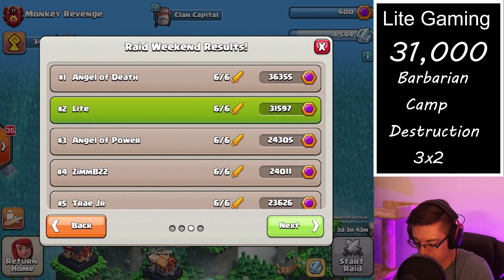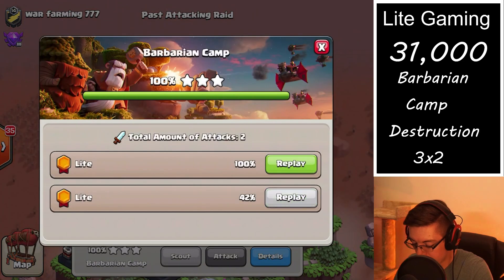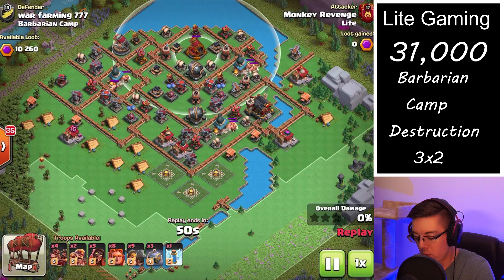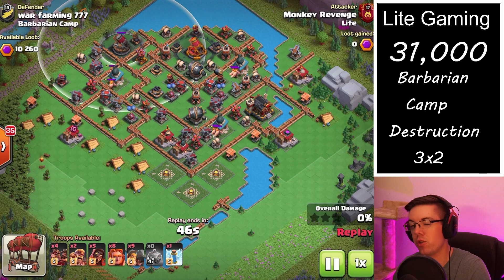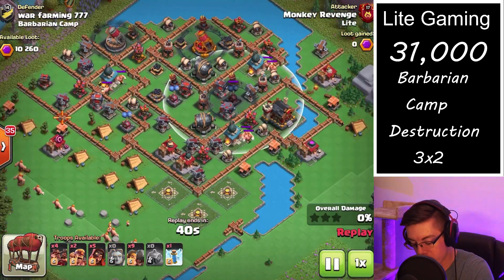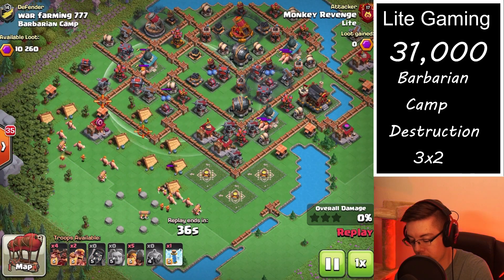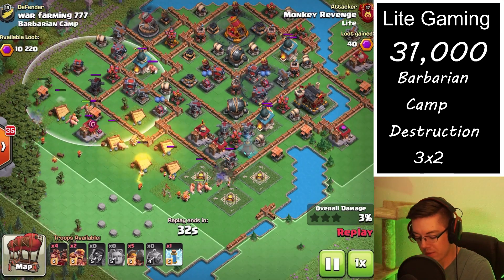Let's jump into the next one. Our goal on the first attack is to take out, or at least do half damage to, the rocket artilleries with the graveyard spell, and ideally one or two of the air bombs. This base doesn't have too many ground-targeting defenses on the front side.